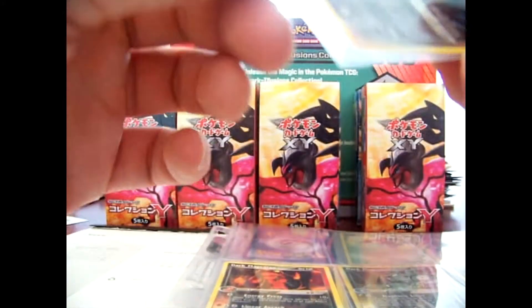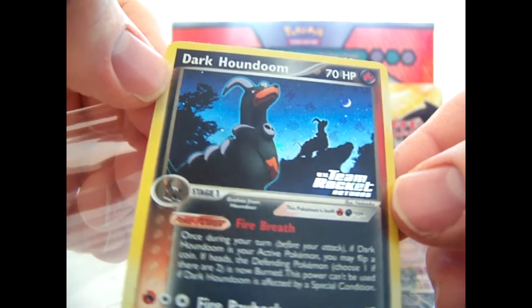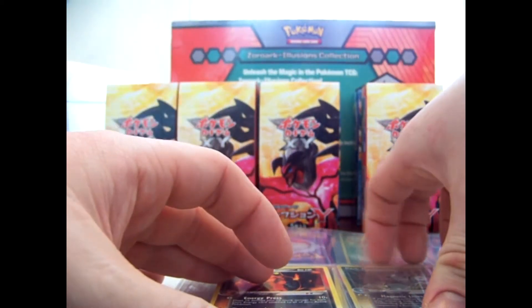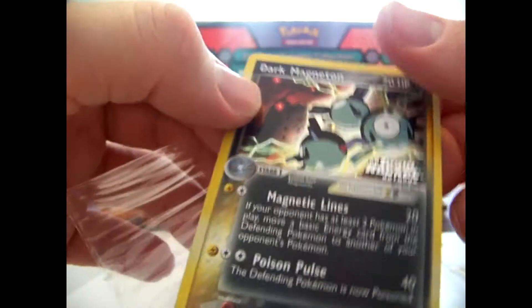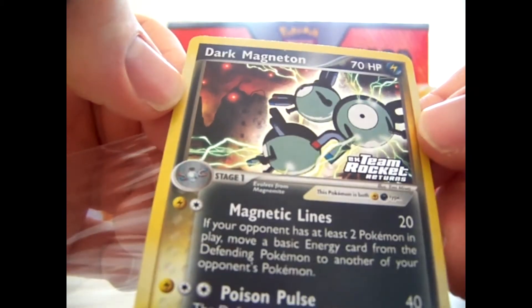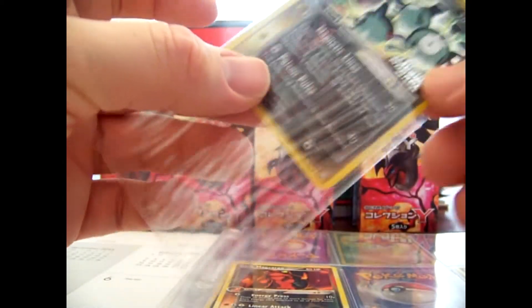Got another really cool reverse here — a Dark Houndoom. This is the uncommon version. There is a rare holo version, which I actually pulled when I opened a booster pack from the set. I think I opened two booster packs from the set and pulled it in one of those. Show a couple more reverses while we're at it. Dark Magneton — I already have this one, but this one may be in better condition than my other one, so that might be a replacement. Either way, I'll have one of these up for trade or sale because I do have two.